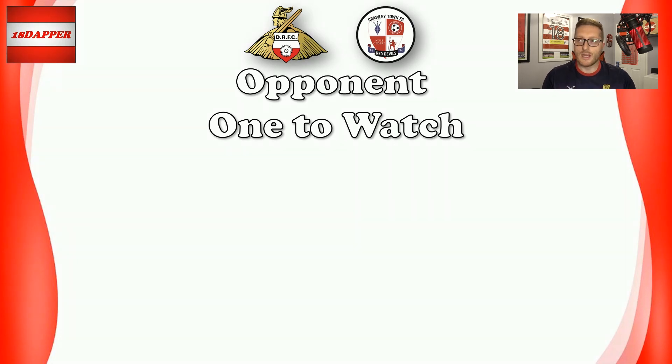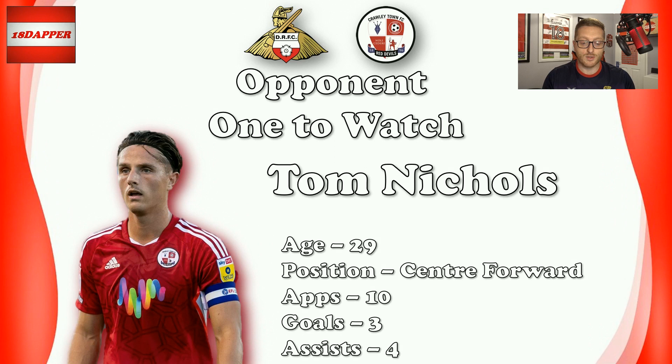Moving on to the opponent's one to watch. Dom Telford obviously springs to mind — a very big signing in the summer and League Two's top scorer last season. But I've not gone with Dom Telford; I've gone with Tom Nicholls, 29 years old, centre forward. The reason I've gone with Tom is he's been involved in the most goals for Crawley so far this season — ten appearances, three goals and four assists across all competitions, with three of those assists in the league coming against Stockport, the game that they won. I think if we stop Tom Nicholls, we potentially nullify any threat and any balls in the box that Dom Telford can get on the end of. Like I said, you know your club better than I do, so pop your suggestions in the comments below.